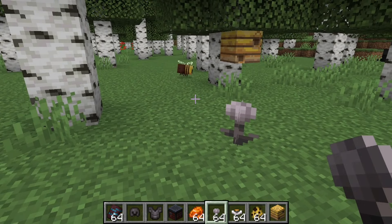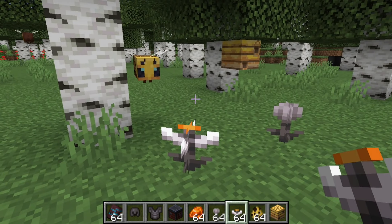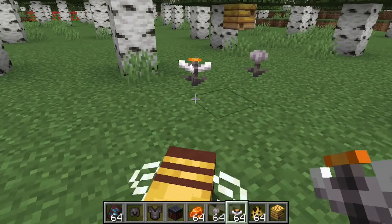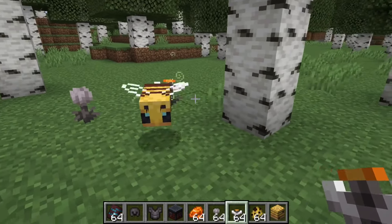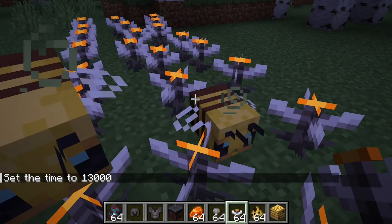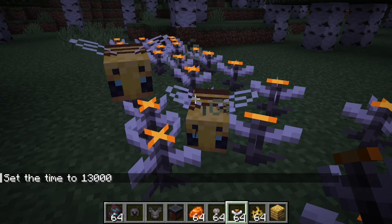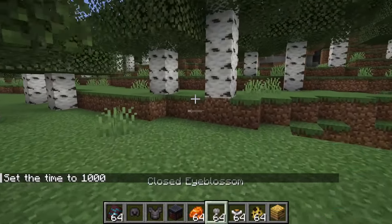Speaking of things being offered: if you give a closed eye blossom to a bee, they won't interact with it — it has to be an open eye blossom. That means you can only really use it at nighttime or when you're trying to harm a bee. Just stop going over it — this stuff hurts you, I mean just look at it.